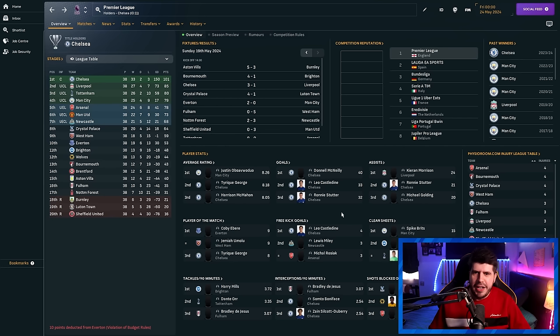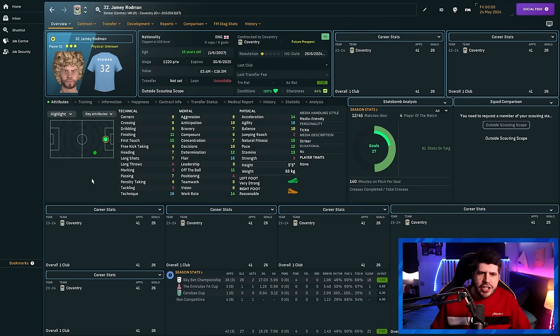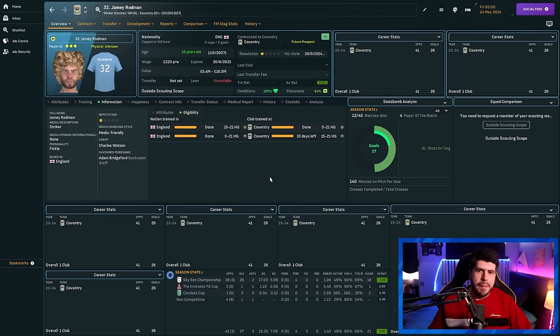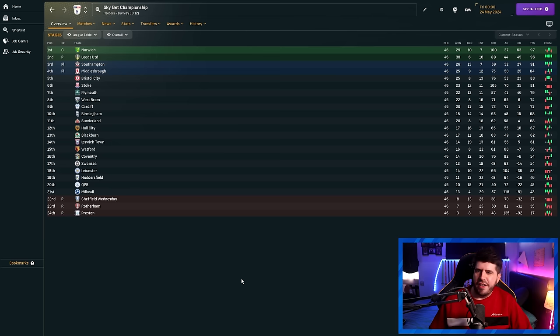The top three scorers in the league were all Chelsea players — Leo Casteldine, Donald McNeely, and Ronnie Stutter. Imagine having three players from your club score over 30 goals in the Premier League. In the Championship, Norwich finished with 97 points and a huge goal difference, with Norwich and Leeds coming back up. Preston were relegated with a minus-92 goal difference — around 135 goals conceded. Coventry were given a generated regen named Jamie Rodman, apparently related to Valderrama, who banged 26 goals at 16 years old. Sheffield Wednesday went down with only 70 goals conceded.